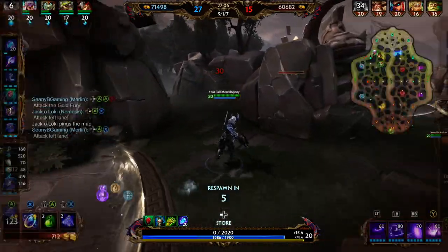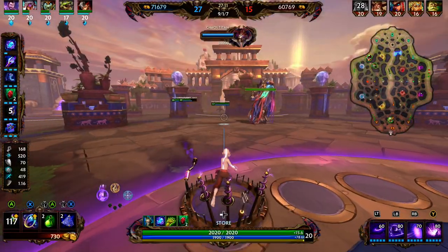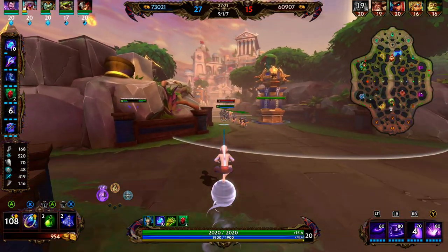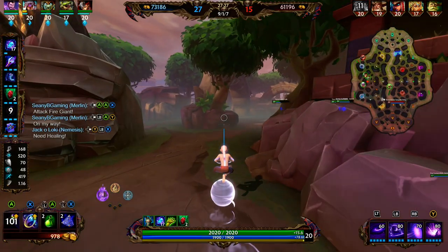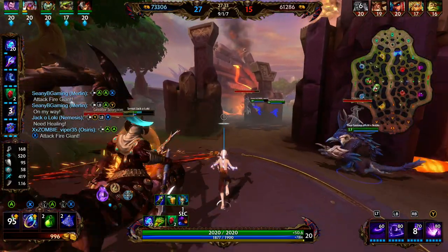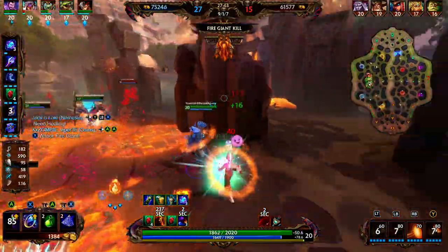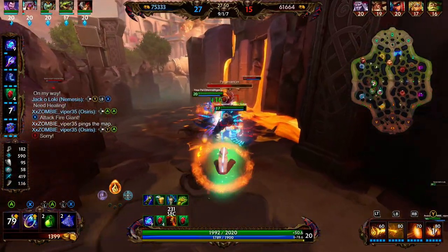It's a 3v3 with minions pushing the tier 2 tower over left. Right now I feel like we're playing this game slow and safe — we're getting a structure, going for an objective, grouping up as a team. Our team is doing a good job of fighting together. We almost have double their kills and we're up 14,000 gold.